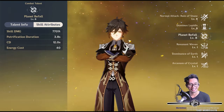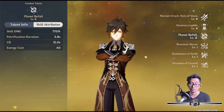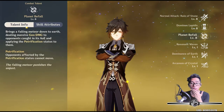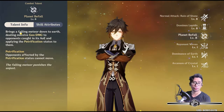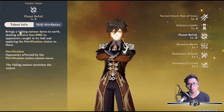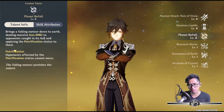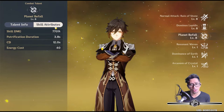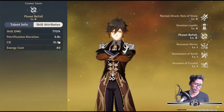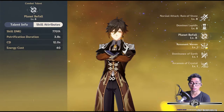But who else wants to marry Zhongli? Have you seen how he looks? His voice — sexy voice, sexy voice. Alright, so petrification duration is 3.8 seconds. Planet Befall brings a falling meteor down to earth, dealing massive Geo damage to opponents caught in its AoE and applying the petrification status to them — opponents affected by petrification cannot move. How long though? 3.8 seconds. Skill damage 770%, cooldown 12 seconds — you can spam this every 12 seconds for almost four seconds of petrification. That's good, that's good.